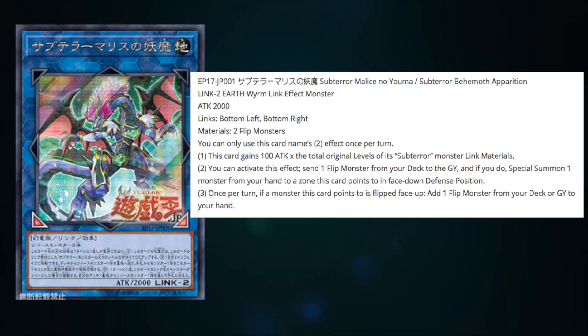The third effect is that once per turn, if a monster this card points to is flipped face-up, you can add one Flip monster from your deck or graveyard to your hand. So on paper this sounds really, really good.